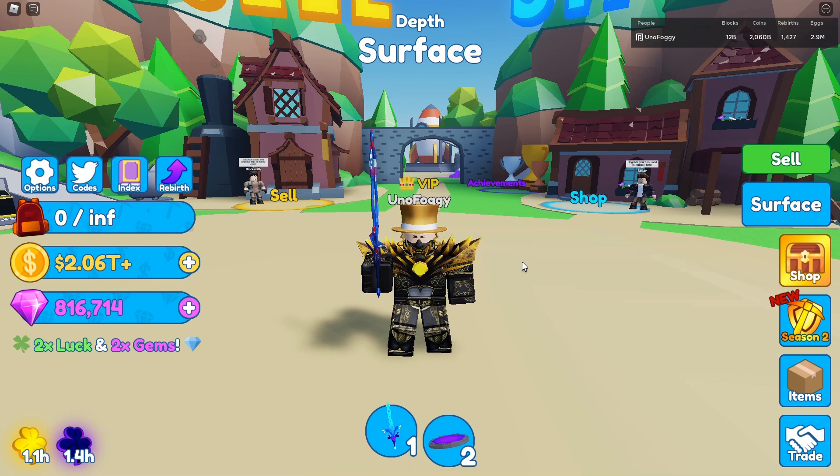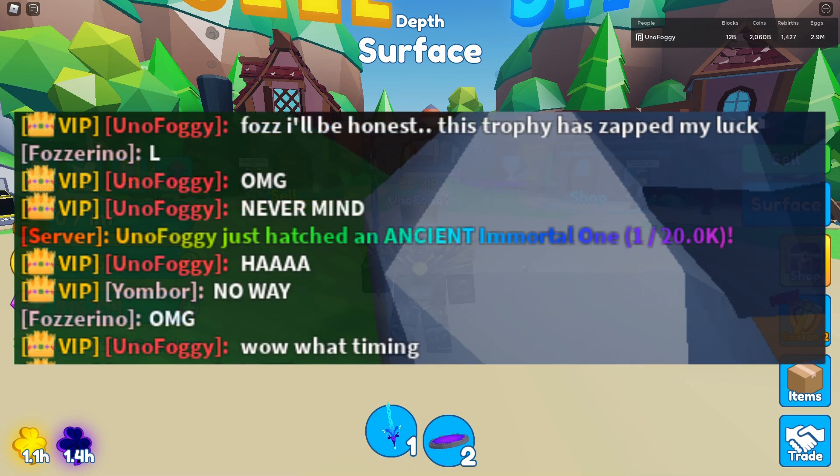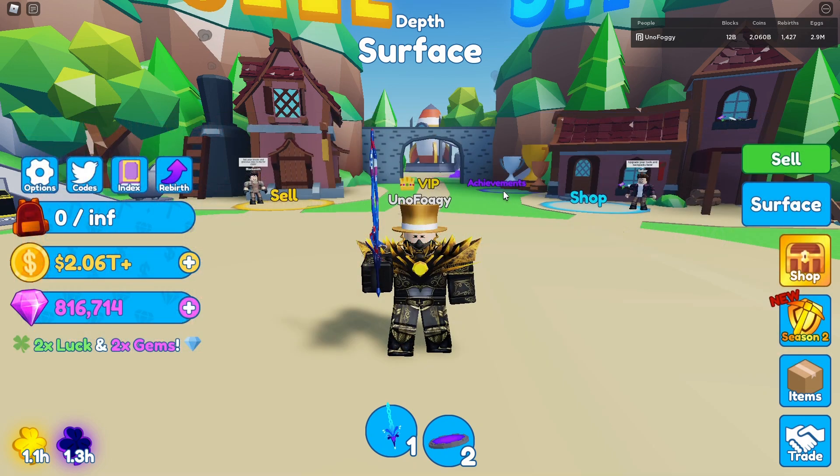We have finally hatched the Immortal one. It took us absolutely ages, and as you can see on screen right now, this is the moment I actually hatched it. I was just opening the Season 2 Pass with some friends around, and one of them actually ended up giving me their trophy for good luck — the 100M trophy. And I said honestly this is not working, because I got all commons. However, as soon as I said that, the next hatch was indeed the Ancient Immortal one. It was great timing, and honestly I've never laughed so hard at Roblox in my life.